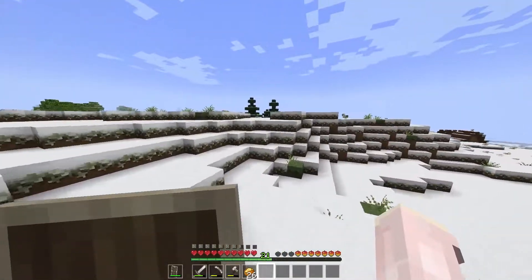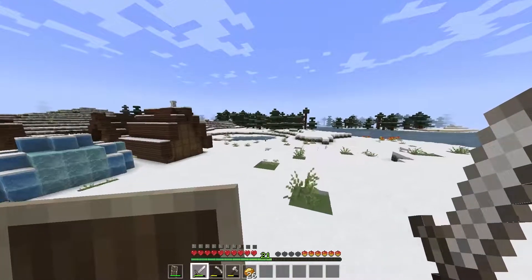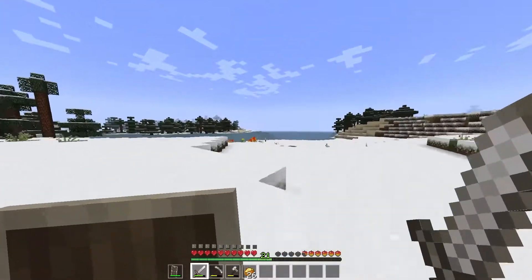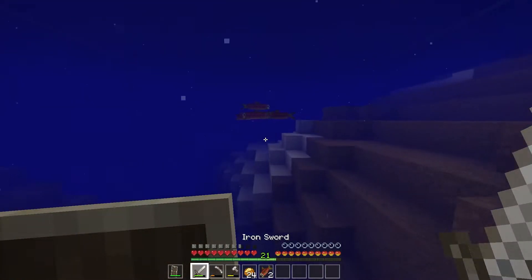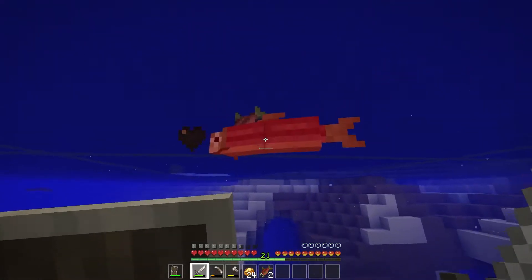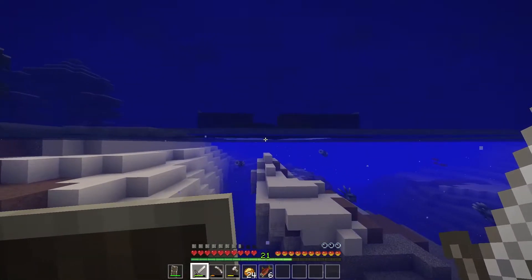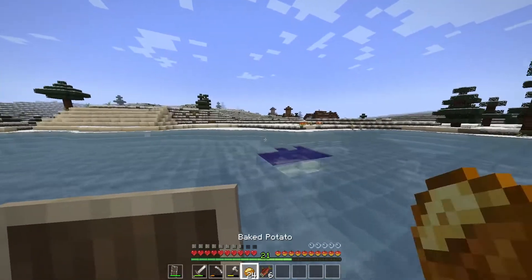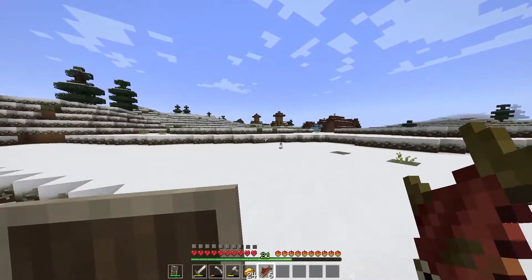I think we should grab ourselves some salmon. Looking for some salmon over here in this frosty ice ring area. There they are! Let's grab them quickly — I don't want to grab too many because I might drown. I think six might be enough. Okay, let's go and grab ourselves a cat. If six don't work then we'll come back next time.